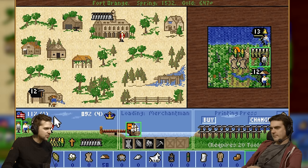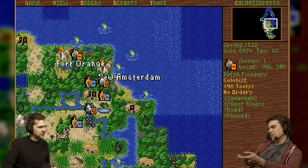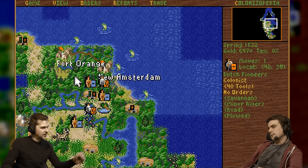This savannah tile is growing sugar — sugar is actually worth more than cotton so we're going to grow sugar instead. We'll bring a new guy over. A new guy might put us on five Tories which could be a problem. So we're sending the cotton back home — but we get nothing for it in the Netherlands, and the Indians want it. They probably give us more for it — good idea.